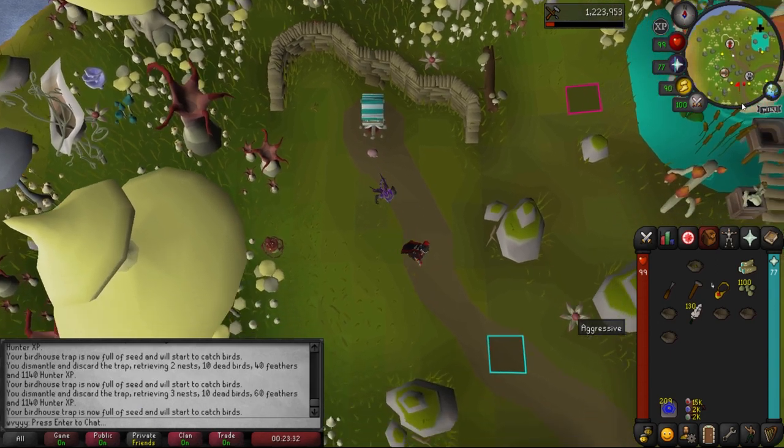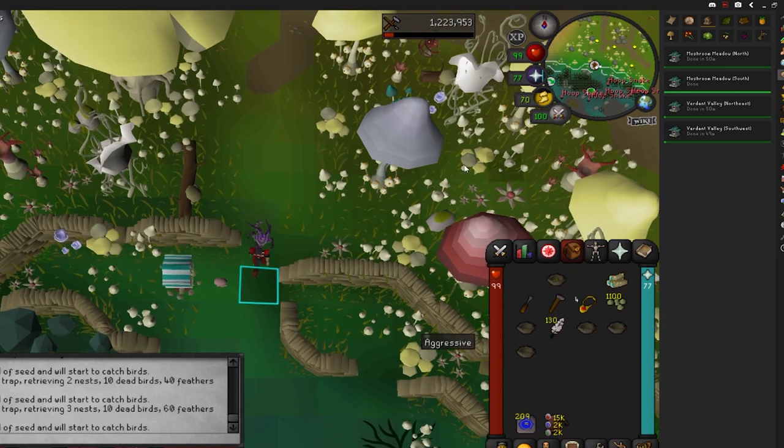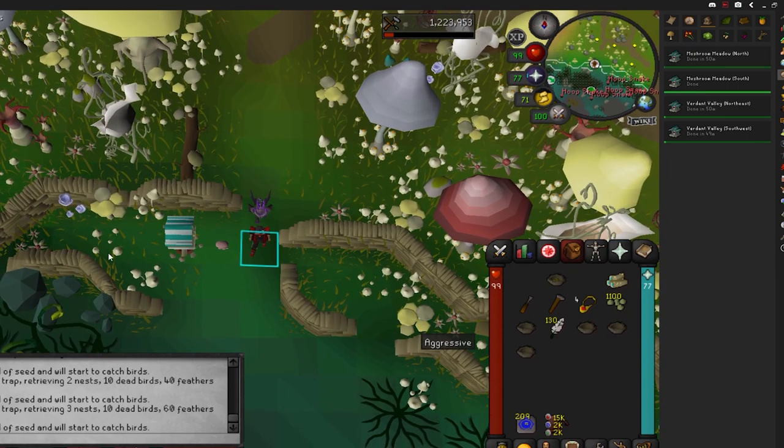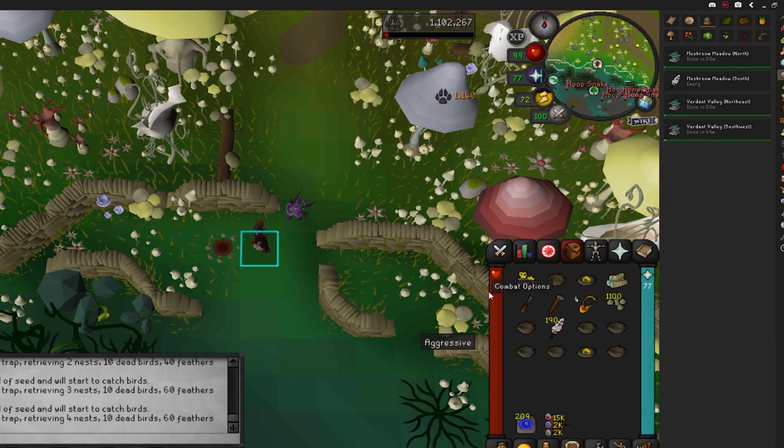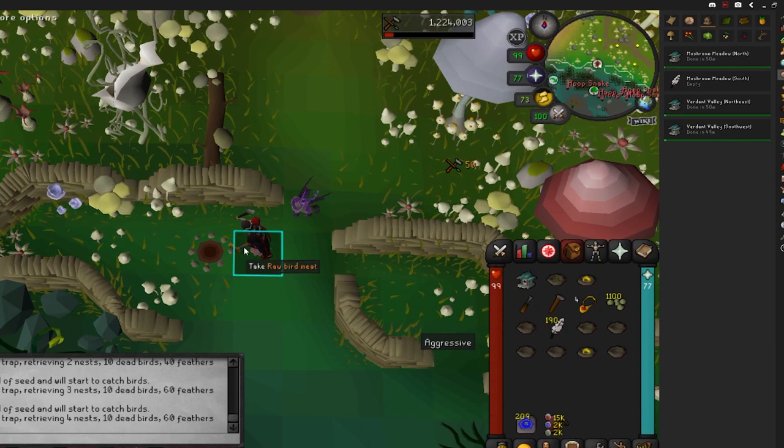For the final birdhouse, just run all the way south. The whole time you're doing your birdhouse run, your time tracker will update and it will let you know if you forgot seeds in a house or forgot to build one — you don't want to lose out on XP.